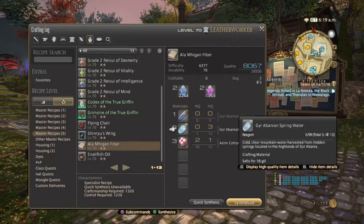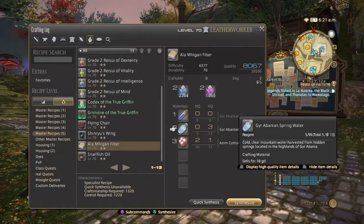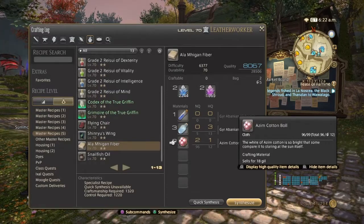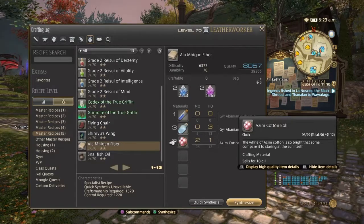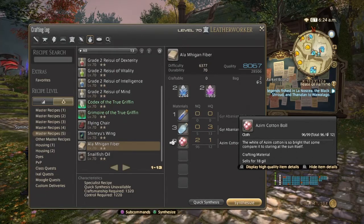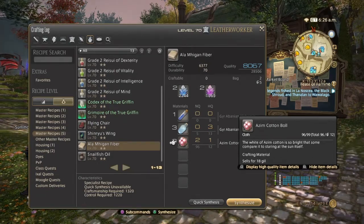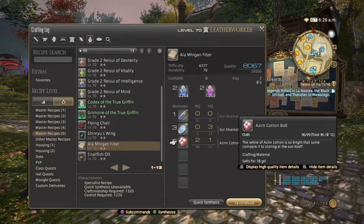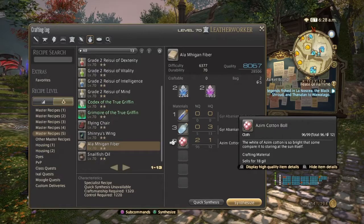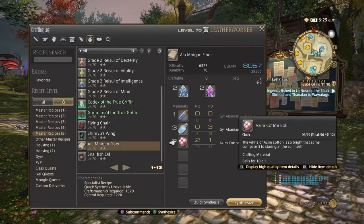To get those high quality materials — no problem. All you need is 1200 perception and you're good to go. With 1200 perception you should be getting bonuses such as gathering yield up and perception quality up, which makes it a whole lot easier to get high quality. And if you use the abilities that grant two to three yield, you'll be able to get three high quality in one shot if you're lucky.